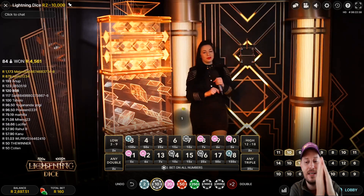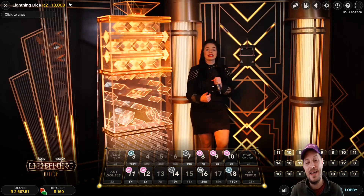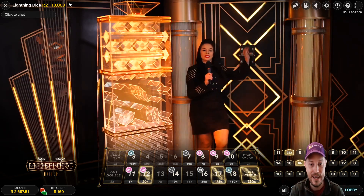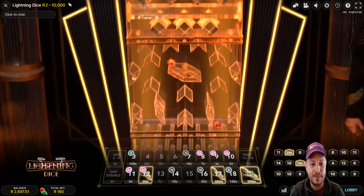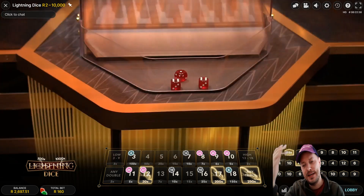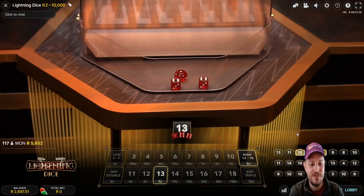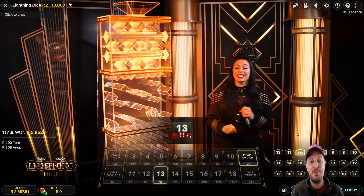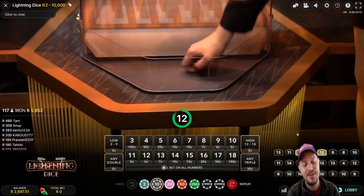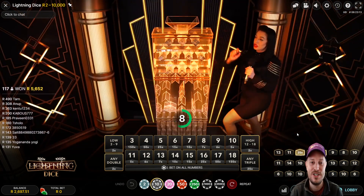If you don't quit while you're ahead and you're playing the way I'm playing, you're going to see your balance slowly get chipped all the way down - that's what I hate seeing. We'll hope this 12 comes in and then that's where we'll call it. 13 - unlucky 13 for the doubles! Hope you enjoyed this quick little session over on lightning dice. Thanks for tuning in guys, I'll catch you in the next one. Cheers!